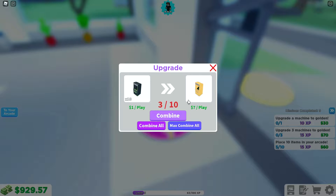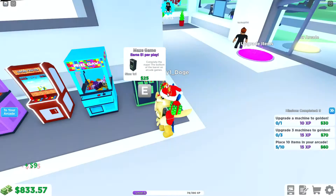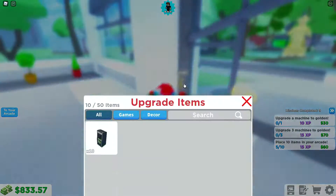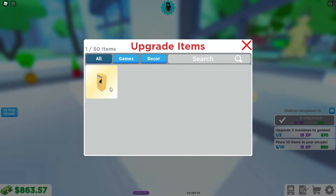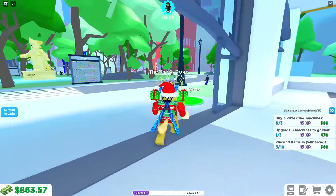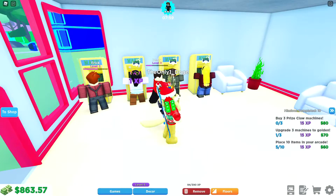I figured out how to upgrade items — it's right over here. If I take these three I can upgrade them, but I need 10 to combine into one. So I have three machines — if I buy seven more machines for 175, I should be able to upgrade these into one golden machine. And apparently I can — cool, I now have a golden machine!